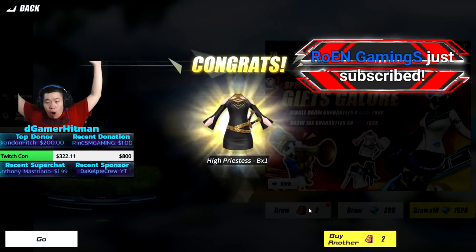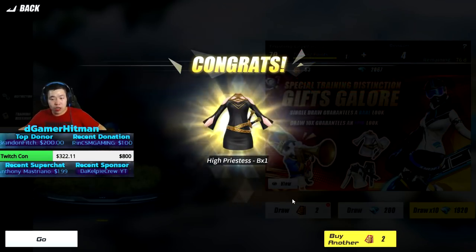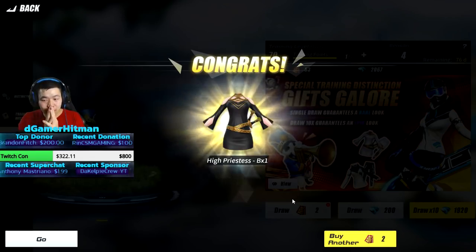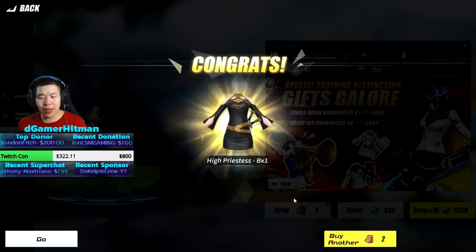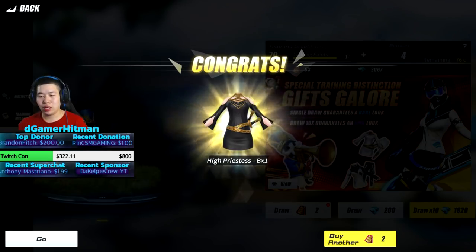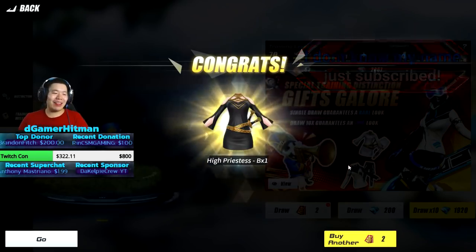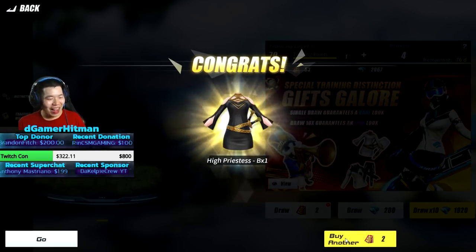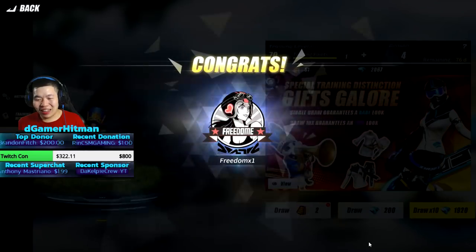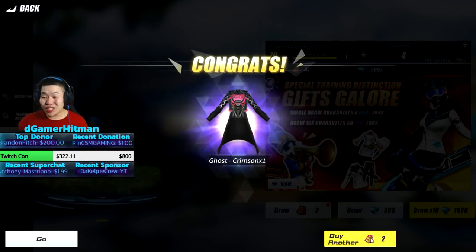Is this a shard? I got the high priestess — B times one. Yo, is that a legendary outfit? Is that a shard, chat? I think it's a shard — or it could be the outfit. No way. By the way, the cat sound is heck of annoying right now. Yo, that's a real outfit! Is that the outfit? No way. Tell me guys if this is a crazy pull or not. That's the outfit, right? That is insane! I got freedom. We're going to just keep buying. Oh my god, I can't believe we got a legendary outfit. We got the ghost crimson outfit too!